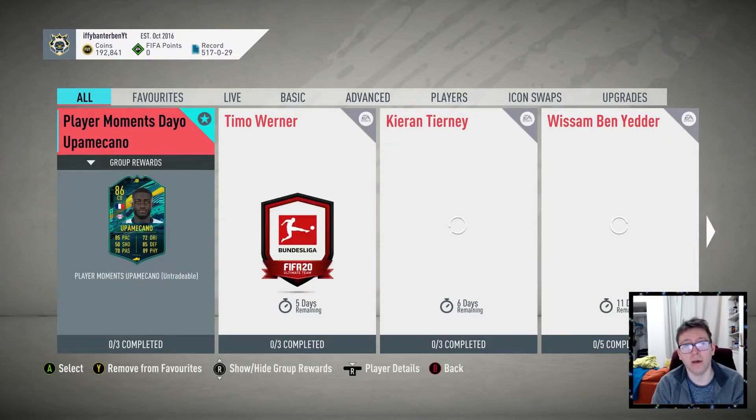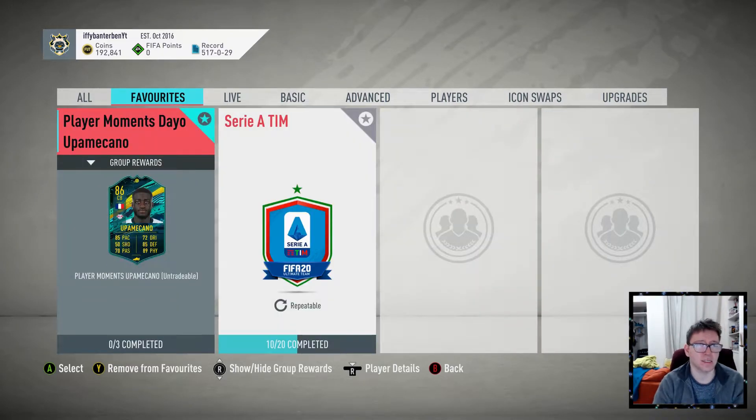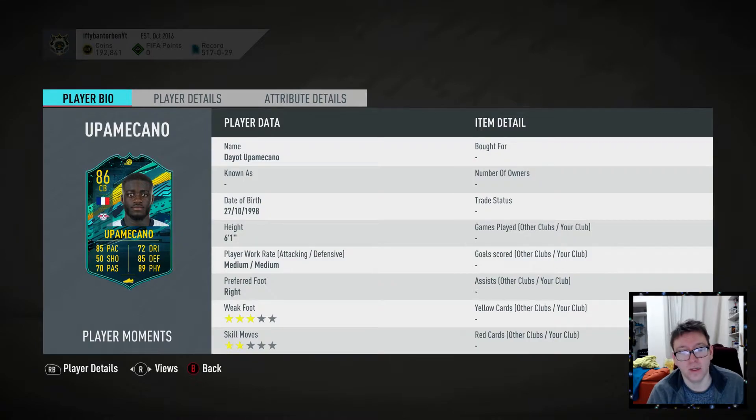Let's review what else has been released — it is this Dango Uncamcaneo, butchered that name, but you know what, it's his fault for being called that. Now let's review the card: 6 foot 1 I like, medium medium — is he a centre back? Medium medium's not my favourite. Right footed, doesn't matter really. He's got 3 star, 2 star — that's bad.